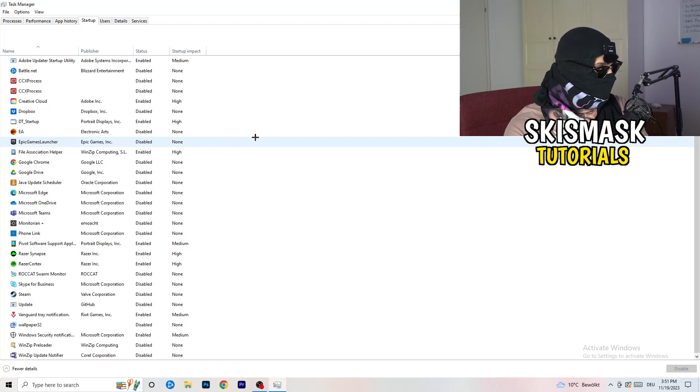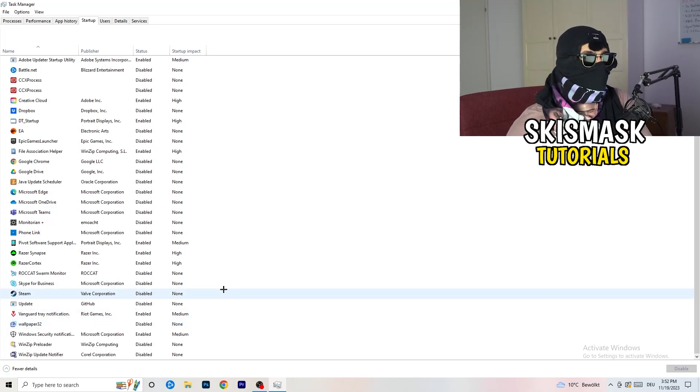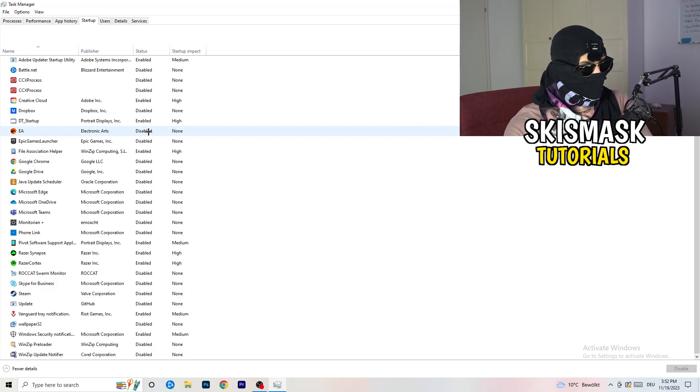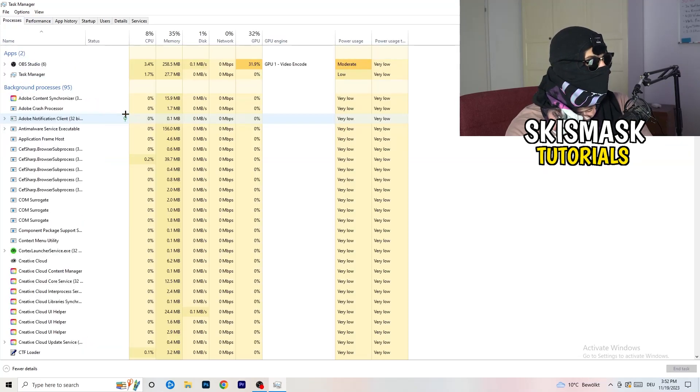Next, click on Startup in Task Manager. I have a lot of applications disabled because my PC is low-end — it tends to have low FPS, crashes, and not launching issues. You want fewer applications running in the background since they take up GPU and CPU usage. Right-click anything that's enabled and disable it — basically everything besides Windows or essential system things. Then click on Processes and you'll see Applications, Background Processes, CPU, and GPU.